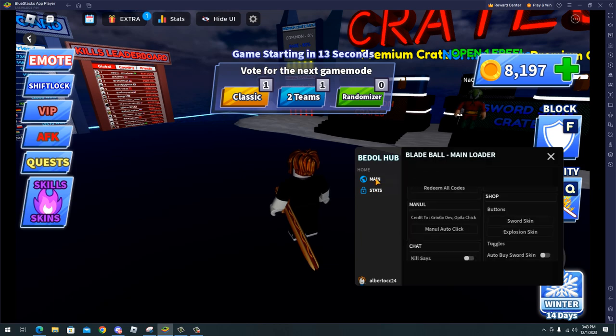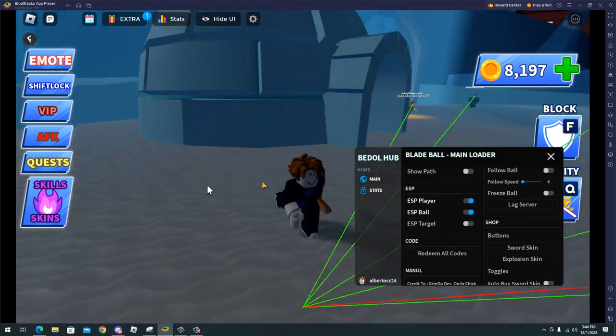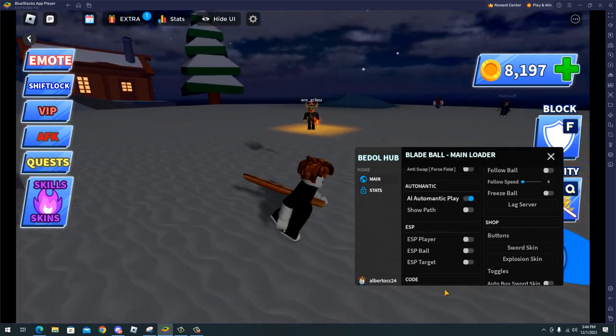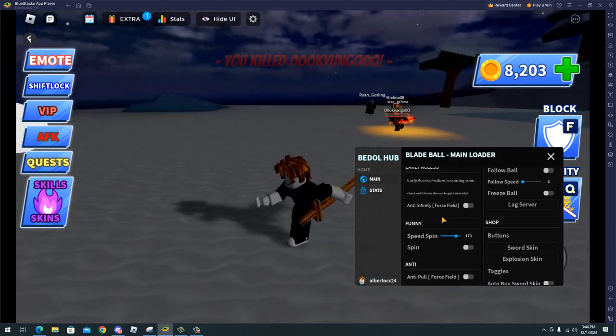And not only that, we have a manual auto click. Now I will just play a game with this script so you can see how it works. I have enabled the auto parry and the automatic play, so you will see what a gameplay with these features looks like.